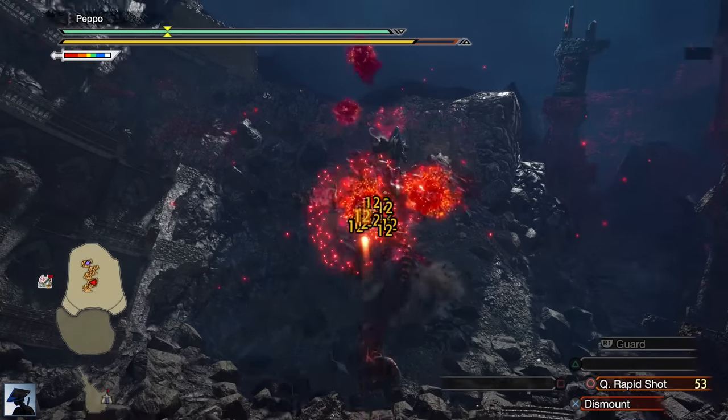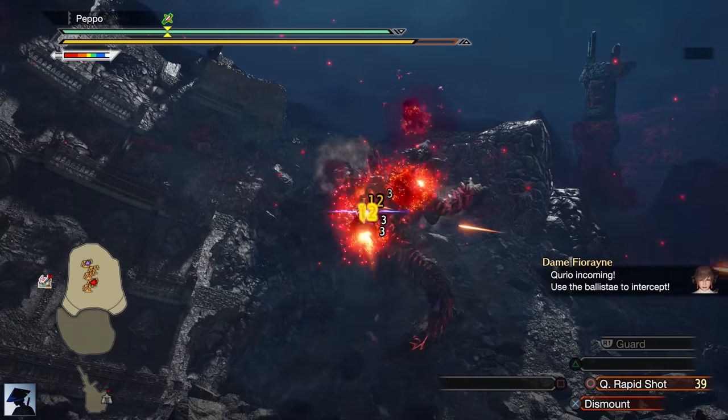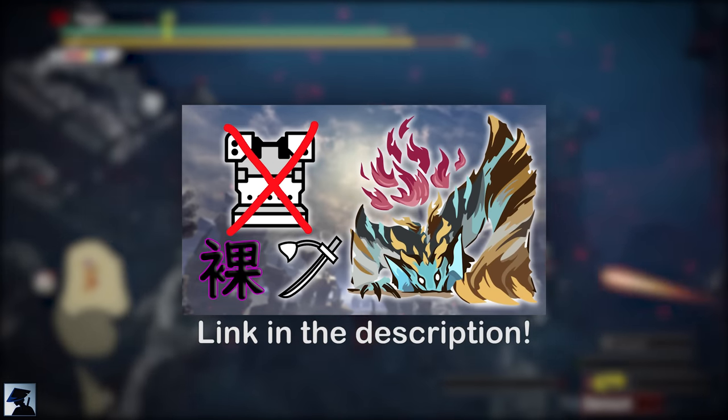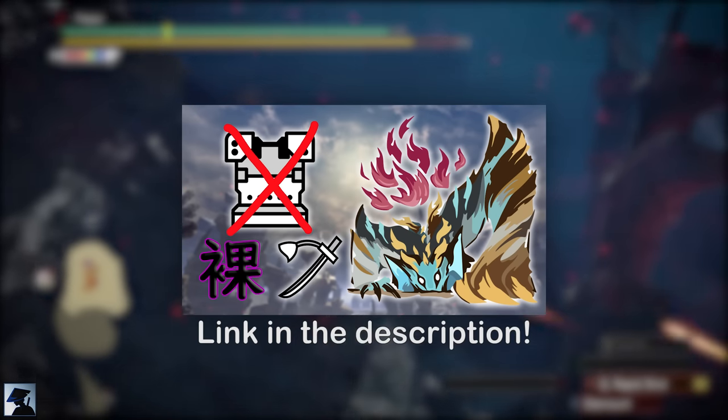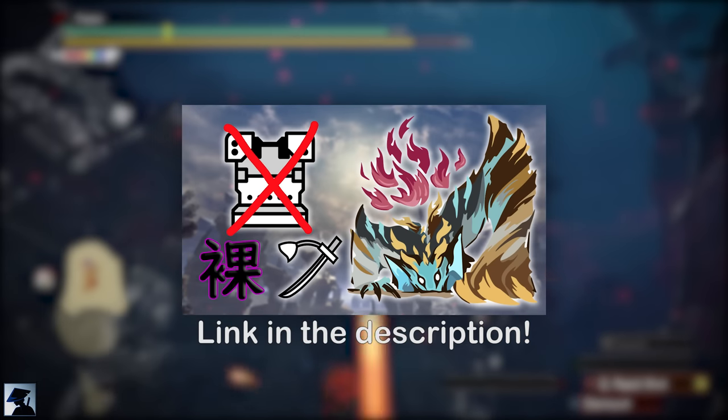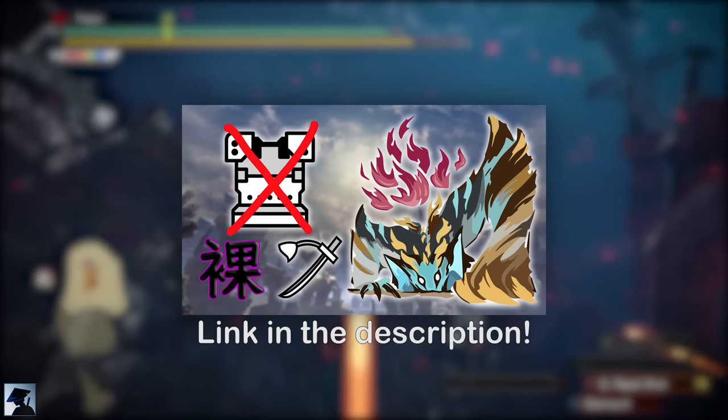And that's it for my tips. If you want to know how to actually fight this beast using the Longsword, I made a video where I hunt it naked with only Quick Sheath 3. There you can see how to counter its attacks, how to exploit the openings, and more in general how to deal with it. Link in the description.